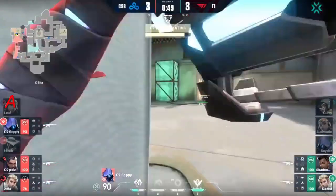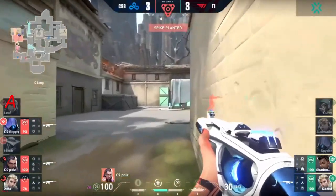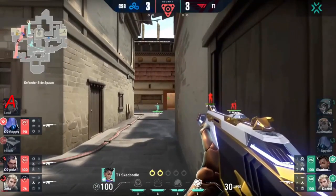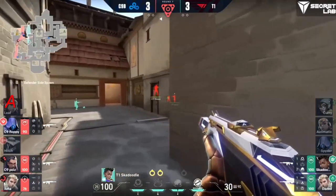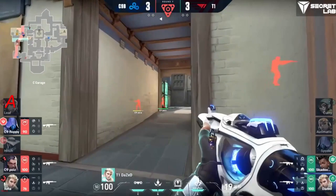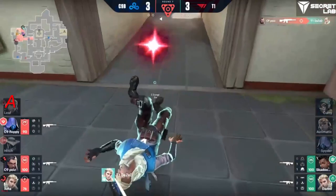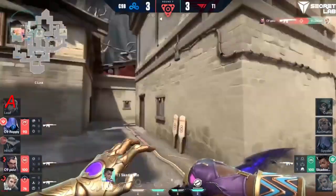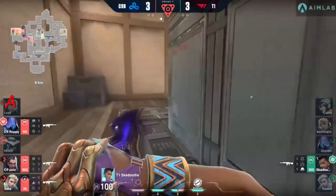It's a two-on-three retake. Skadoodle has the ult — excuse me — as does Daze, so they've got Hunter's Fury and also that Astra ult that can cut the site in half with the Cosmic Divide. We'll see if they decide to use it. Daze spots one immediately on the other side of the green boxes towards long — there's a star coming out, but they just double peek past it, and at that point Skadoodle decides not worth it, time to get out of here.